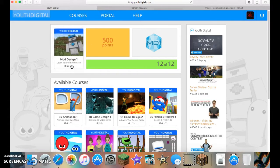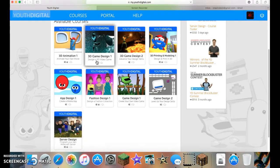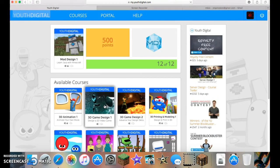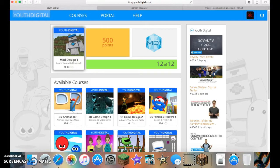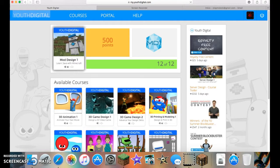I got the Mod Design 1 course. There are many courses like Server Design for Minecraft, 3D Game Design 1 and 2, 3D Animation, 3D Printing and Modeling, App Design — many ones you can choose from. I picked Mod Design 1 because I love Minecraft. You can get all these courses for $250, but right now they're on sale for $150.